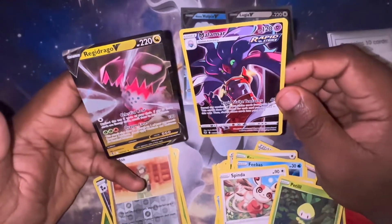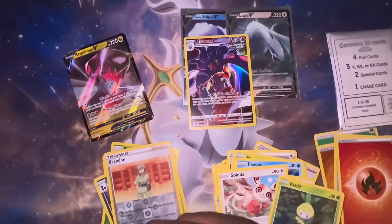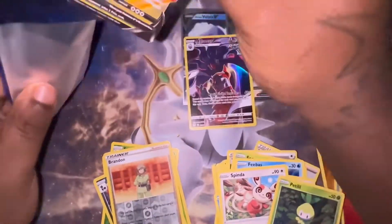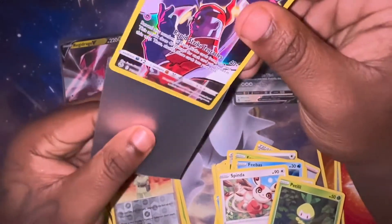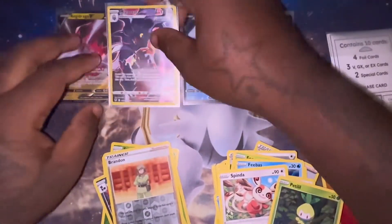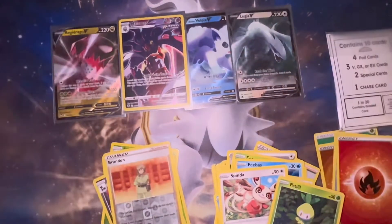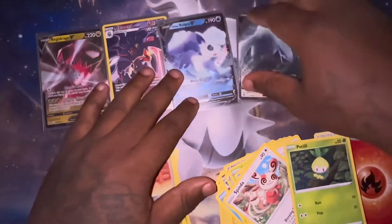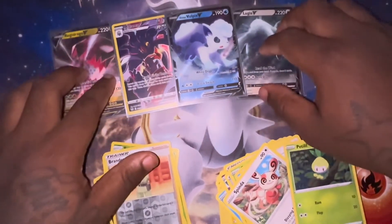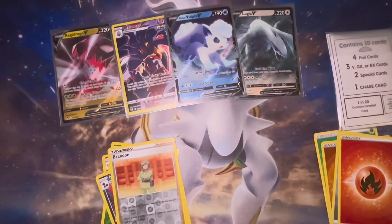Let's go! Oh my gosh, yes! Silver Tempest, thank you for blessing me! Reggie Draco — oh my gosh, yes! It has blessed us. Oh dang, y'all — hiding my Vulpix. Crazy, crazy, crazy.